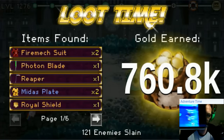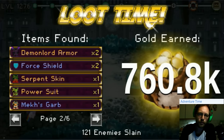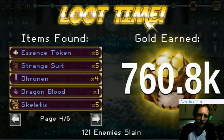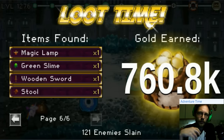Further ahead in the dungeon — same deal. Showcase of the loot: crazy stuff, legendaries all over the place. But Midas plate, force shield, max garb — all those items are not better than they were when we got them at level 200 or 400. So basically I'm not getting anything new. It doesn't really worry me, but I was hoping for more — I feel like I'm back to a stool and a wooden sword, you know.